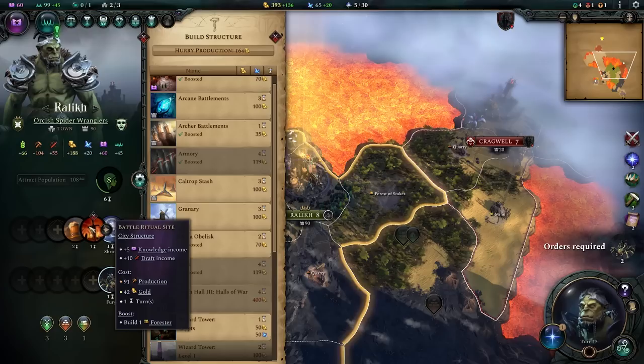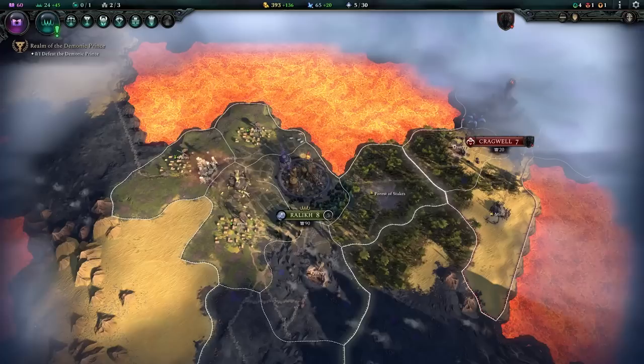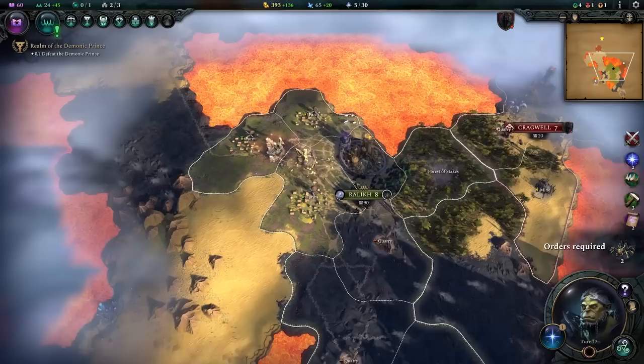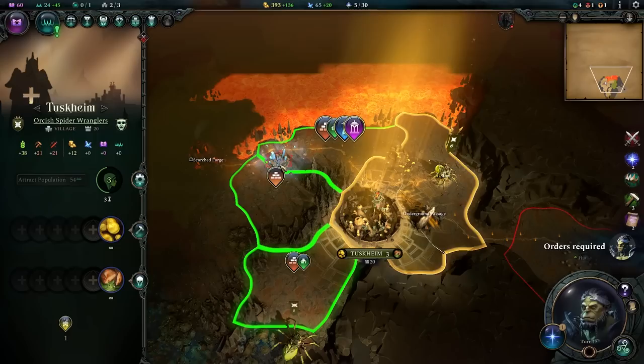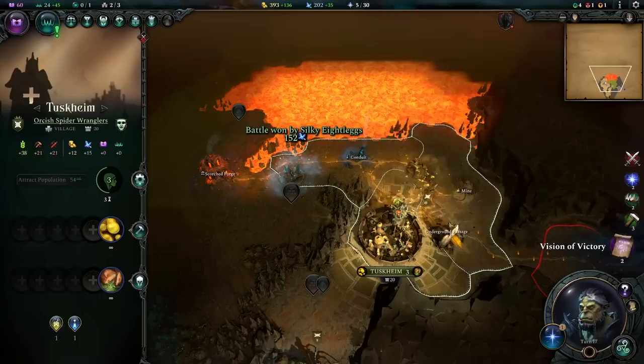The forest of stakes is complete. I'll grab the shrine for mana, then the battle ritual site for knowledge and draft, then the tavern for stability. I'll also take soil tenders for plus five food on my farms — that's 15 food in Relic right now, comparable to a granary's 20 food. This will keep us growing quickly. The faster the city grows and generates more quarry income, the better. We auto resolved a stone elemental fight — barely any damage taken; these spiders are insane in auto resolve.